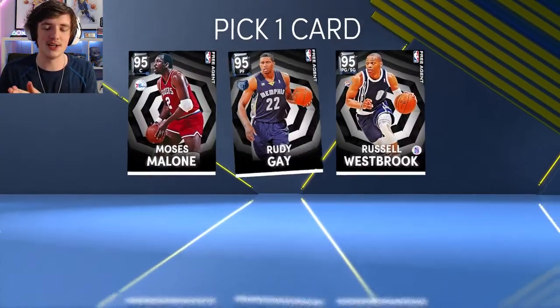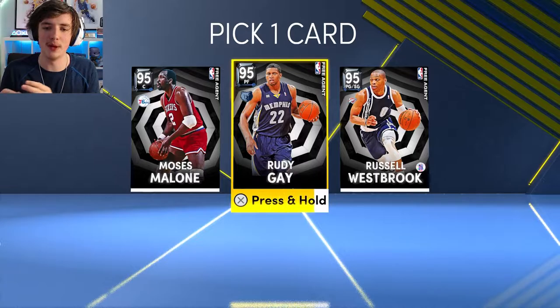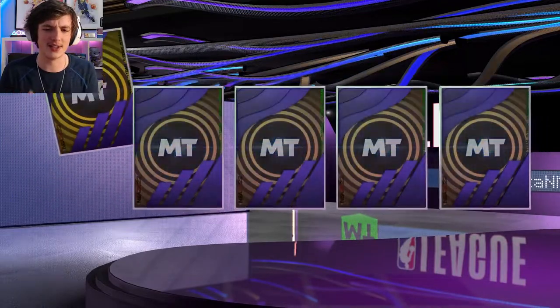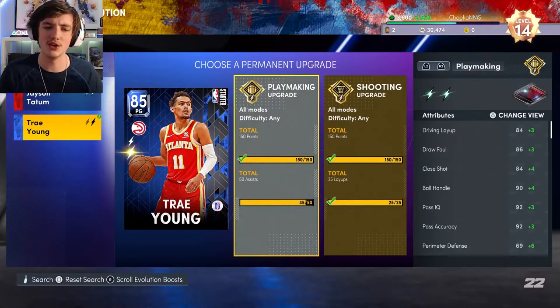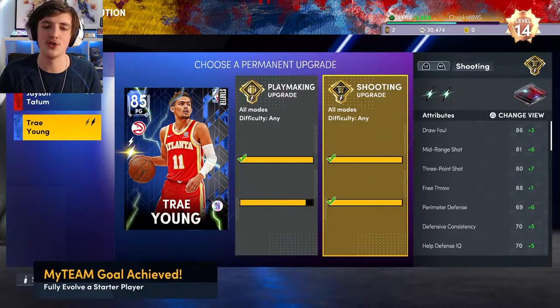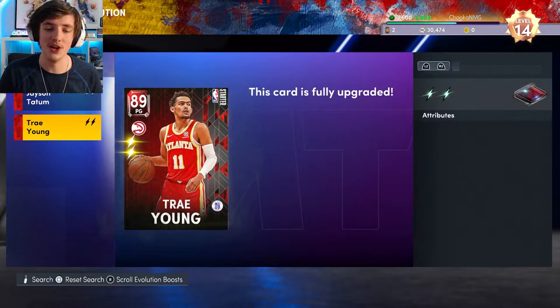Starting off here, we opened a free agent pick card. These are some of my favourites — this was my favourite addition to my team this year, this ability to choose which card we want, like the player picks in FIFA. We go with Rudy Gay there and we open a deluxe league pack from a reward challenge. We get gold Jeremy Grant. Our first Evo is a shooting upgrade for Trae Young.